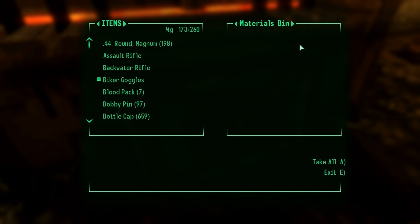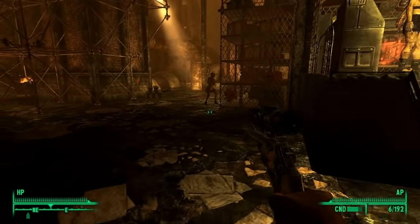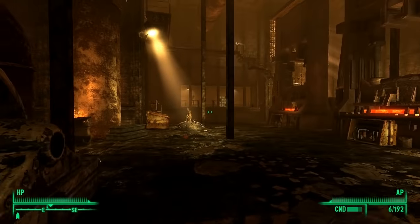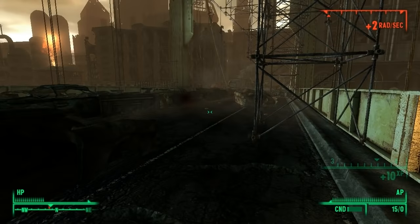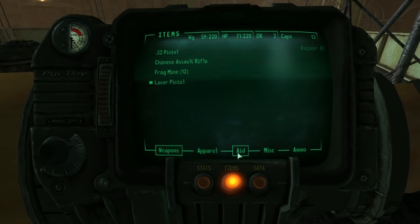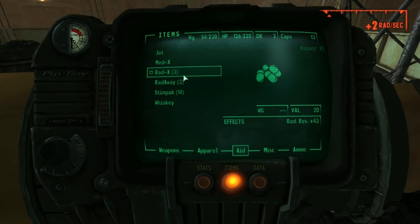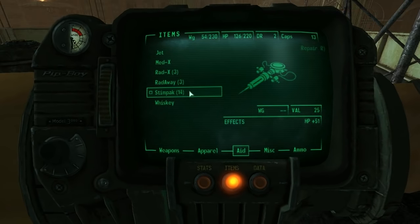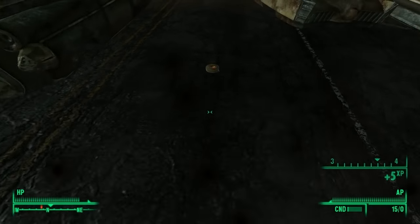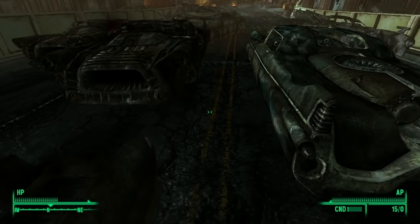The ammo press can make the game much easier in the beginning. While you can find plenty of bullets, you probably won't find enough for the specific gun you want to use, and the ammo press quickly remedies this problem. However, it will only repurpose bullets — batteries for energy weapons, mini nukes, missiles, mines, and grenades don't work and cannot be repurposed. Additionally, the ammo press is accessible only after you finish the Pit's main quest.